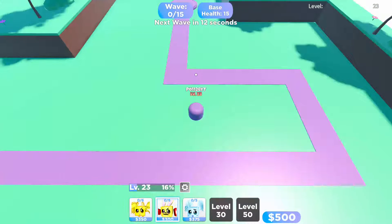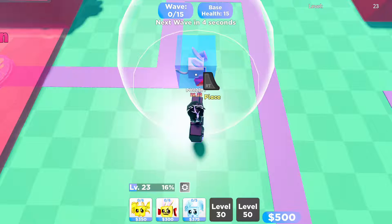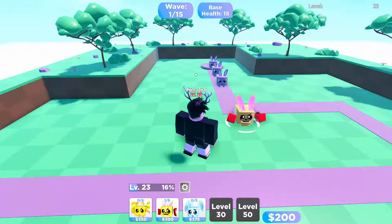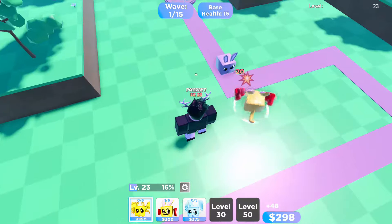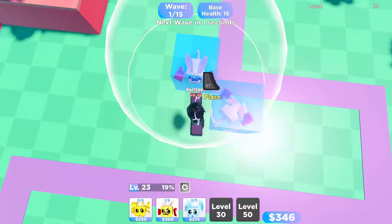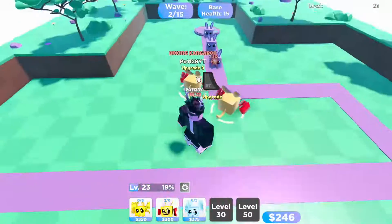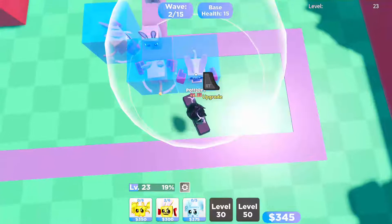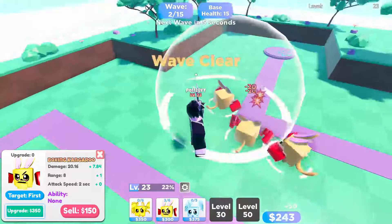This might be a long video because these rounds are long. So you place the first one right here - do not upgrade it at all after you place it down - and then wait until you get 300 back. Then you place your second one right here on the other edge. Other maps might look different but the tracks are basically the same. When you see the first edge, you want to put them in this pattern so they can hit more. Then place the next one here and stop placing more at this point and start upgrading them.